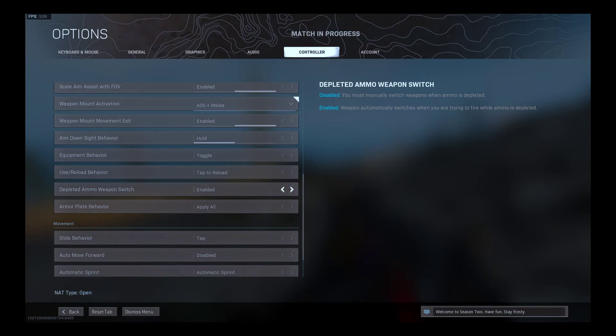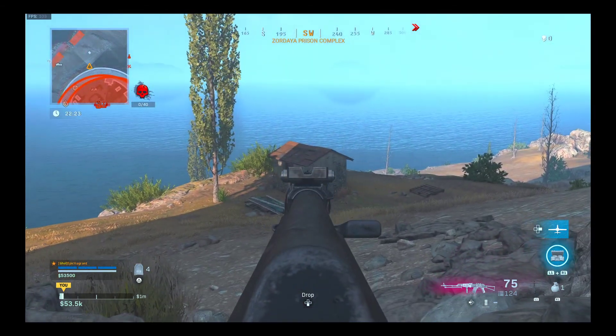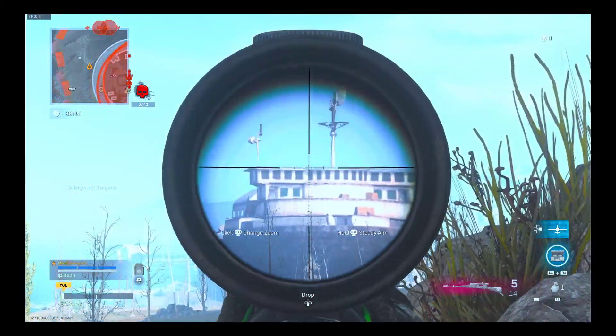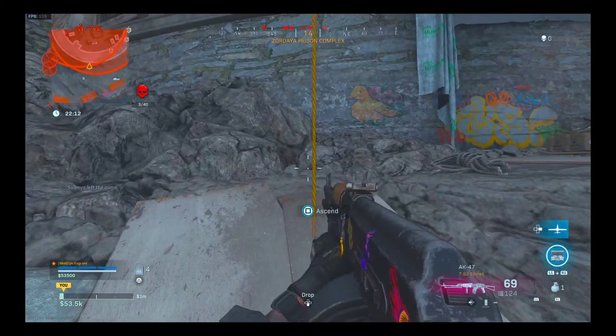Pause it, check it out. That's what it looks like in-game. Now this is that second DPI setting — 500. So I'm just aiming, shooting. Still a little fast.